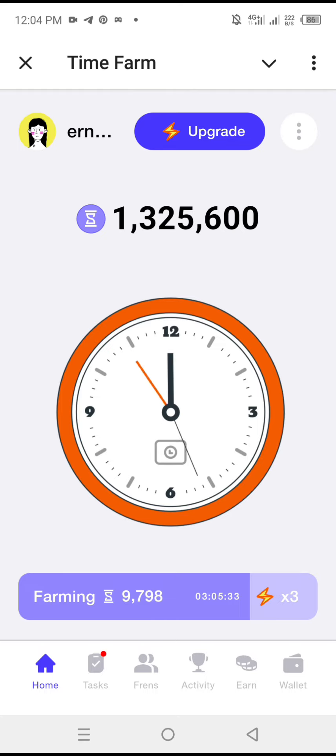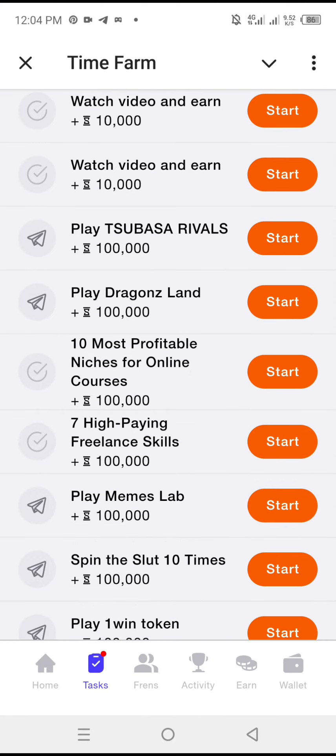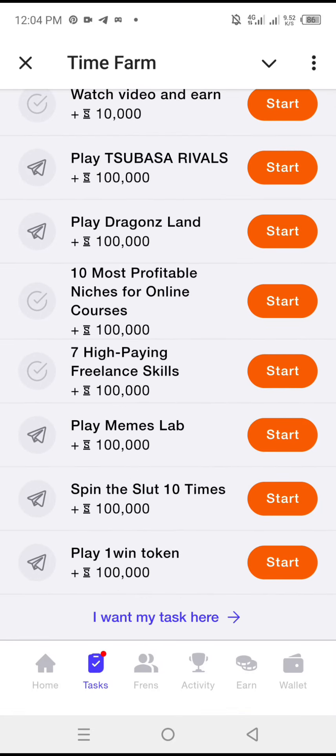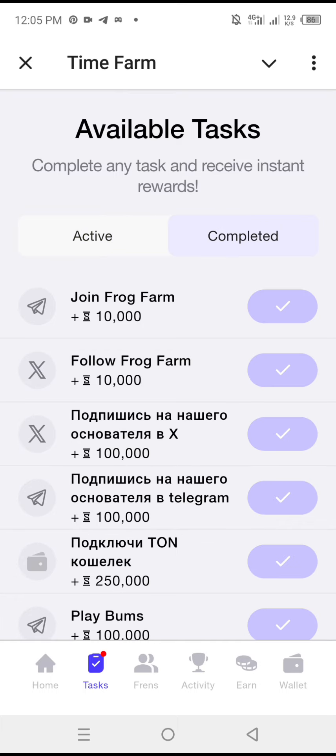The next section at the bottom is Tasks. You can complete all these tasks here and move to the next one. If you look at the points, you'll notice the active ones are the ones yet to be completed, and the others are the completed ones.